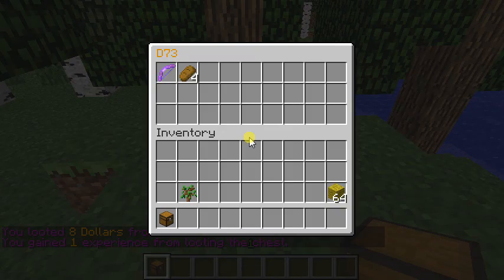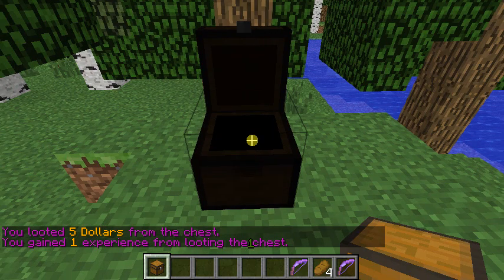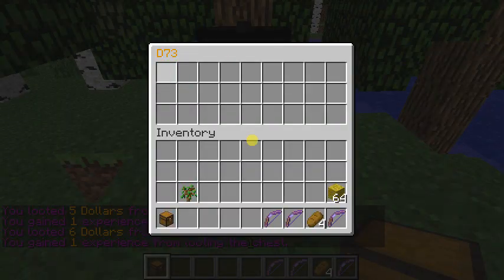So that basically means you can just keep clicking. I just got a flame two and some bread, and I got eight dollars and one experience. I keep getting a flame every time I open it.